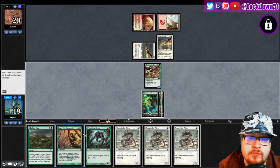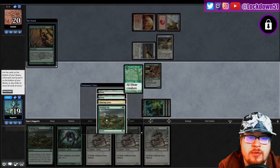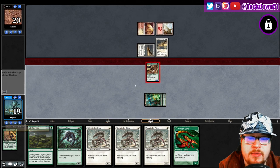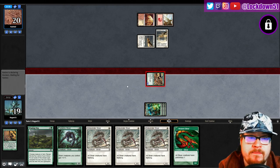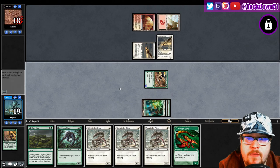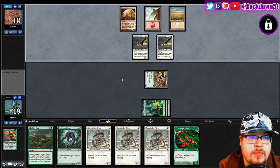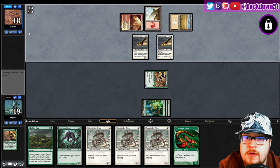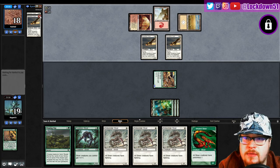Just be mana efficient and Lead the Stampede — that's kind of what I'm thinking. Either that or we could dig for a land, but I don't think it's necessarily necessary. Let's go Lead — wow, that's a pretty bad lead. Interesting, let's get in there for two. If we pull into a Plains next turn we can at least go Vivid Sidewinder into Predatory — that's a good board.